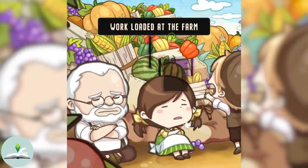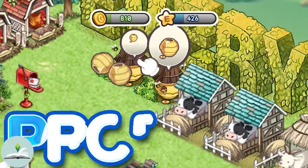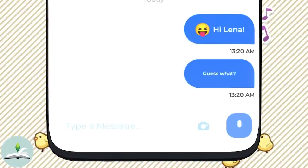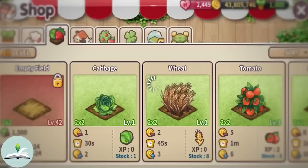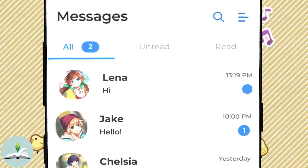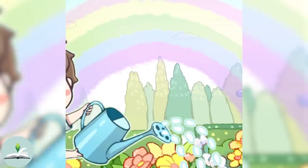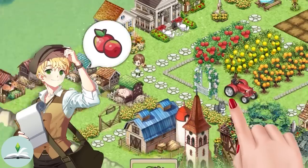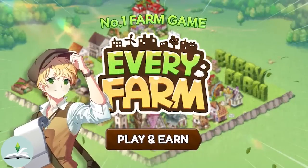But first, a word from Everyfarm, the sponsor of this video. Everyfarm is a multiplayer farm building game where you can grow crops, produce all sorts of goods with the harvest, open and run a restaurant, cook with your produce, and meet new friends all over the world as you grow your farm, collect and build exciting items. There are 50 types of crops to choose from and 30 types of food and beverages in the restaurant. You can go to a friend's farm, help or get help from them, and interact with many unique characters, unveiling interesting stories throughout the gameplay. There are lots of cool buildings to choose from and you can decorate your farm any way you like. Everyfarm is a free-to-play farming blockchain game on the Wimix platform where you can harvest your produce and earn Flero tokens through playing the game.